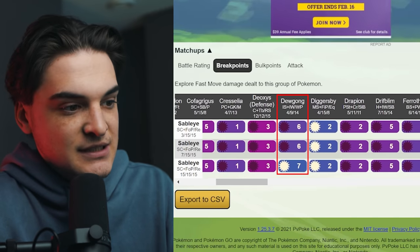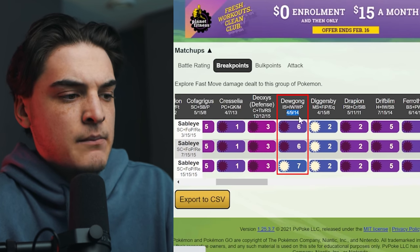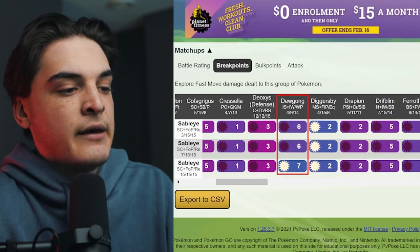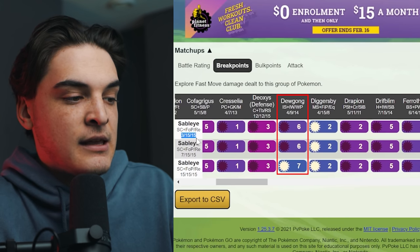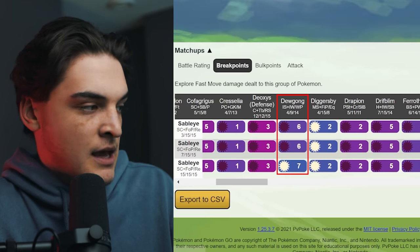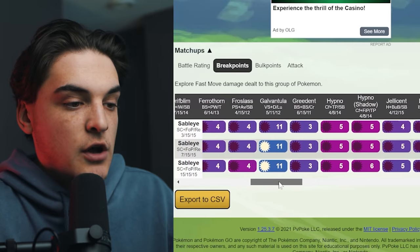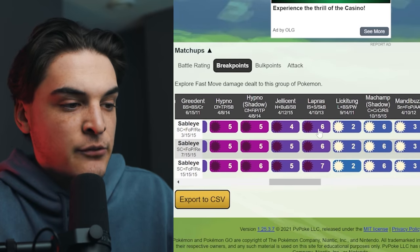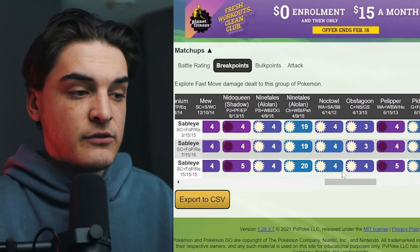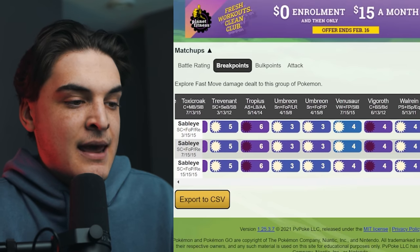What you can do is scroll across and look for Pokemon where you are hitting breakpoints. For example, Dewgong - as you can see, with this IV set the numbers differ. Generally, you want to make the Pokemon you're going up against the rank one IVs. You can see that both XL Sableyes - the 3-15-15 and the 7-15-15 - do six Shadow Claw damage, but the old non-XL Sableye at level 41 is doing seven. So there's a breakpoint right there. Scrolling across, Lapras hits a breakpoint as well, and Alolan Ninetales shows one too. This is a good way to find general Pokemon that you should probably be searching breakpoints for.